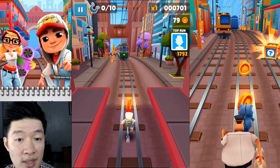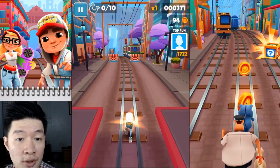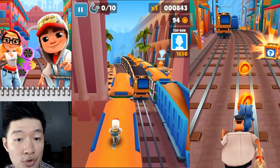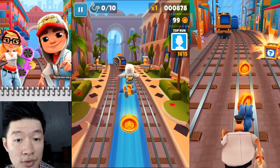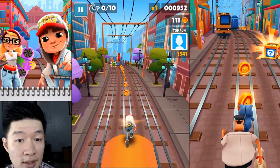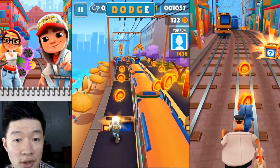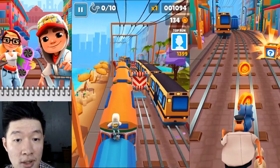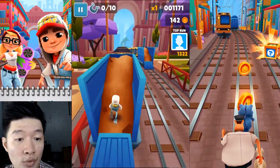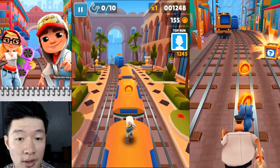Some more coins against the train platform. Trying to time myself to get all of these coins — I think the train is kind of too fast. The next letter is 'G', and just 'E' left overall. What will I get if I complete all those letters? A reward, please.